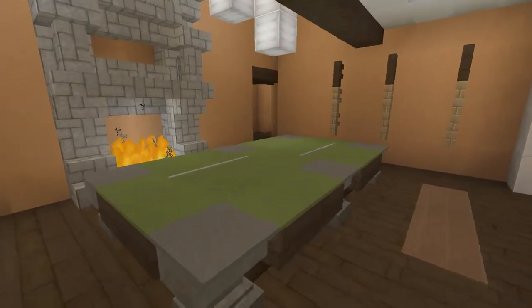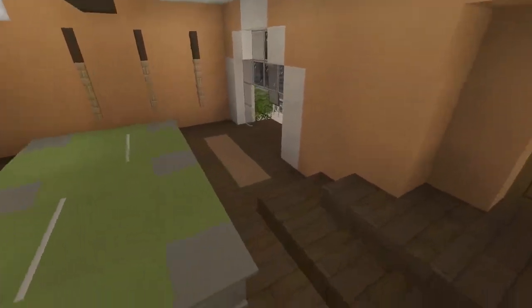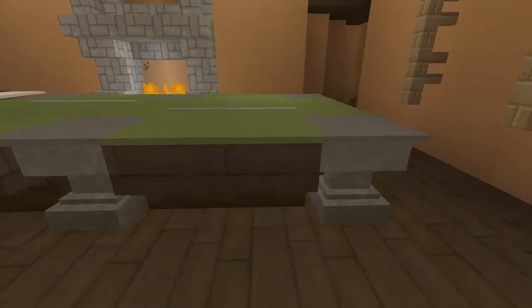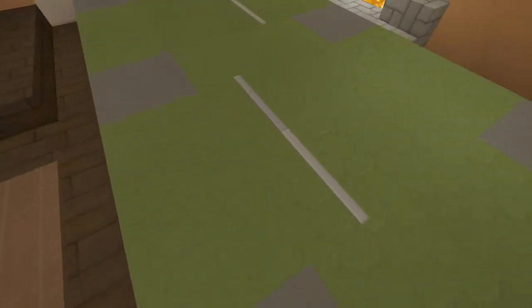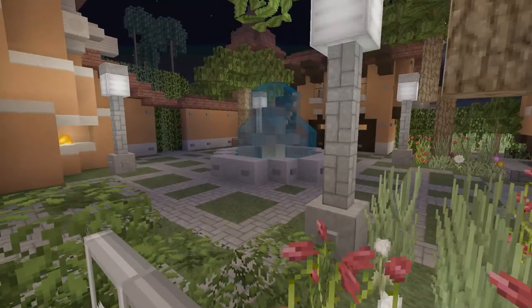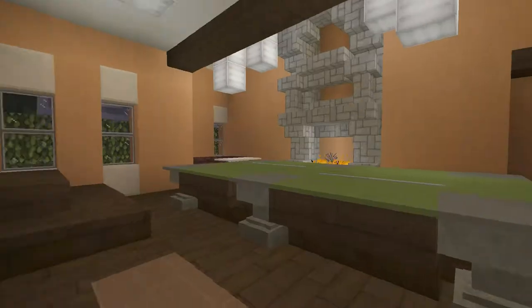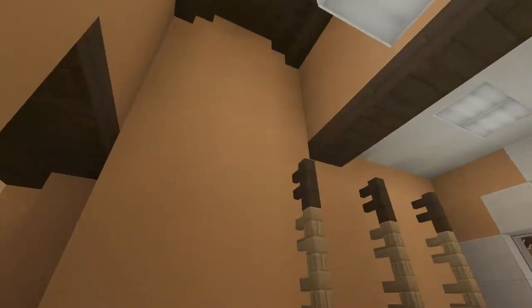Through this door is a rec room with a huge pool table. I like making pool tables like these — they're a bit big but really detailed. We have pool cues in the middle and pool cues hanging on the wall, plus a little patio where you can come out and see the courtyard. There's also a big fireplace with awesome vaulted ceilings.